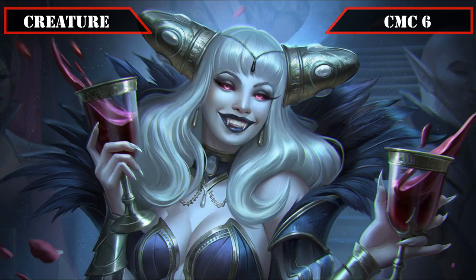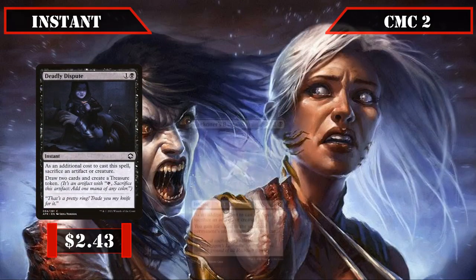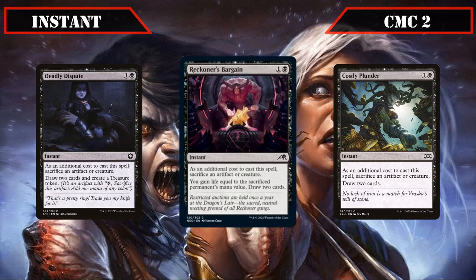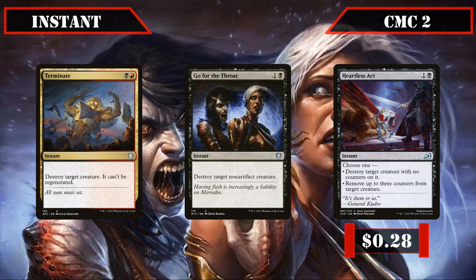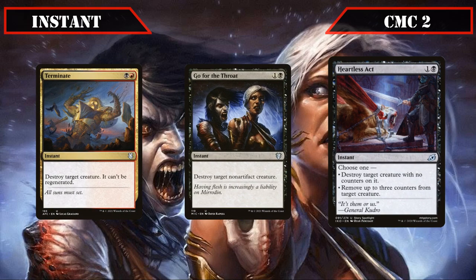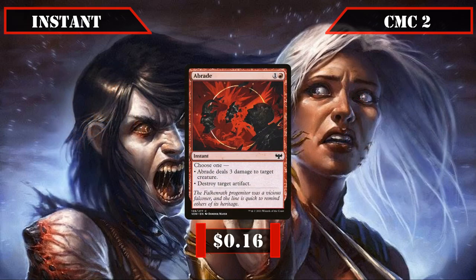That covers all our creatures, so let's move on to our instants. Skipping straight to the CMC 2 slot, we have Deadly Dispute, Reckoner's Bargain, and Costly Plunder — all of which allow us to sack a creature or artifact to draw 2, the first also creating a treasure, the second gaining us life equal to the sacked permanent's CMC, and the last having no additional effects. Then we have some removal options with Terminate, Go for the Throat, and Heartless Act, all of which destroy target creature. A Braid then joins us as our last entrant, either dealing 3 damage to target creature or destroying target artifact, making it a flexible removal option.